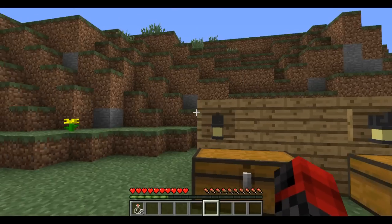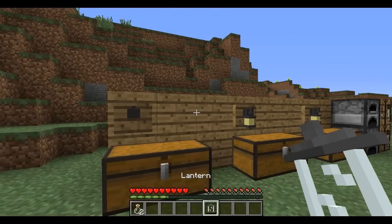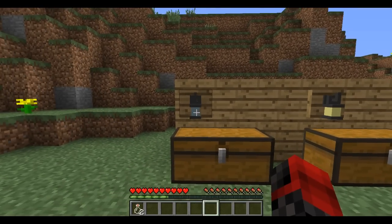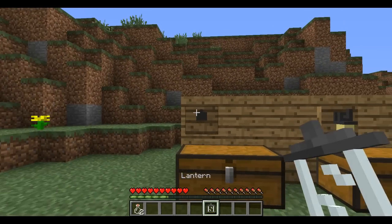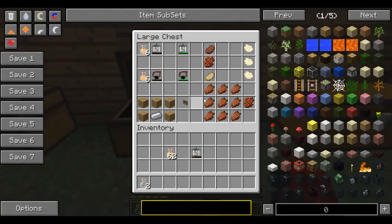To use the lantern hook, place it on a surface, then scroll over the lantern in your hotbar and click the lantern onto the hook — it'll attach. Here's what it looks like empty, and here's what it looks like full. You take it off by right-clicking.